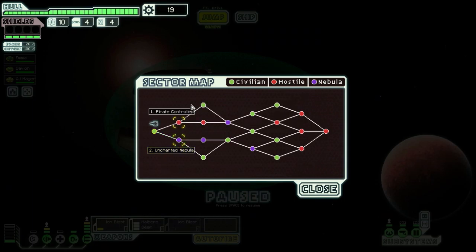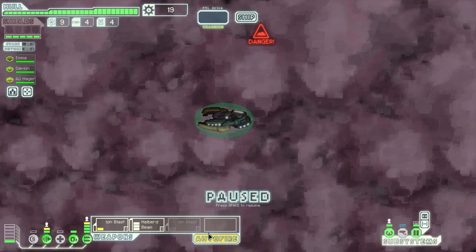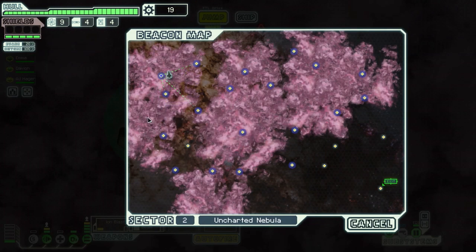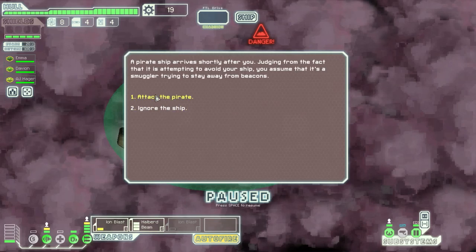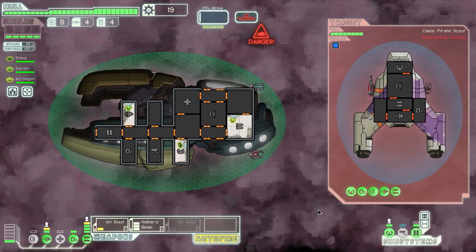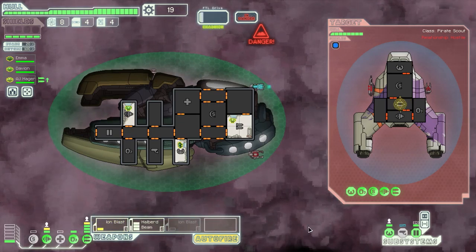What now — uncharted nebula or pirate controlled? Let's go to the nebula. We can stay here longer because the nebula slows down the rebels. Let's get started. We need to get a shield upgrade by the end of this sector. Attack the pirate, obviously. Let's put the halberd beam to good use — that thing will do tons of damage. This setup is actually good against ships with two shields, maybe even three.